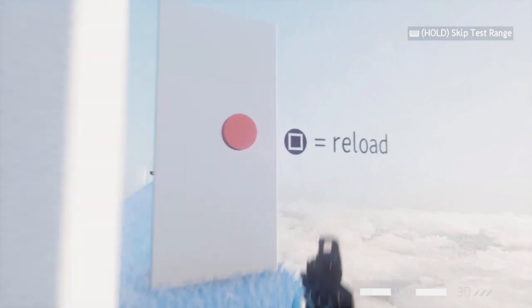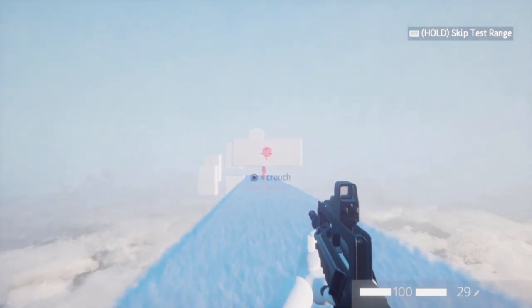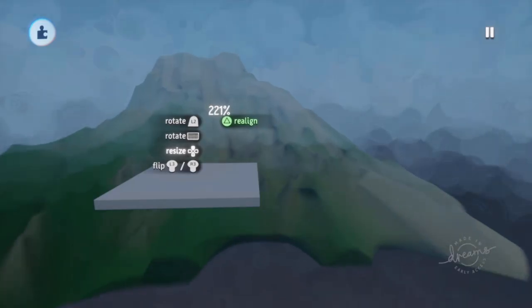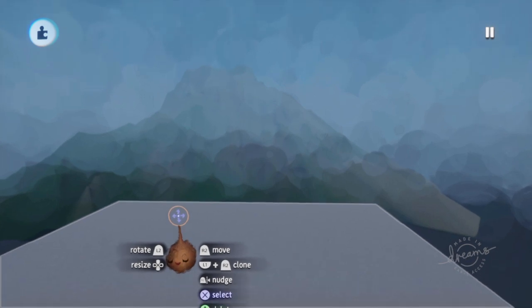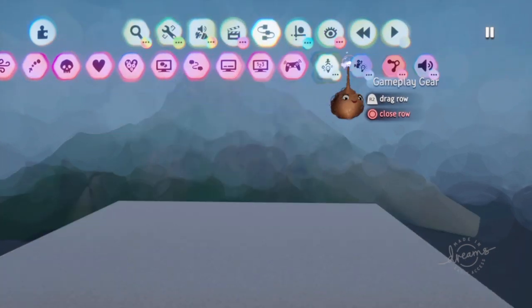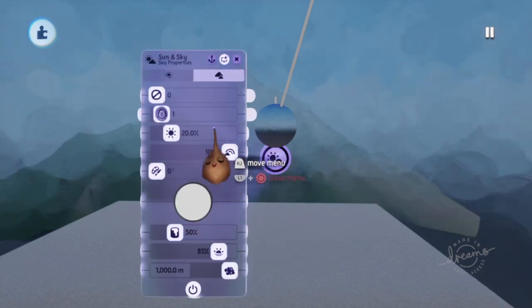The next thing that ruins a lot of scenes is the sky box. I made an in-depth video on creating a cloudy sky, but in it I forgot to mention one of the most important settings you need to look at when creating a scene: the fog range. So many scenes have this transparent look for objects in the distance and it often doesn't look good at all, while it's actually quite easy to solve. Just stamp a sun and sky gadget in your scene and edit the fog range to make it the highest possible — 10,000 meters.